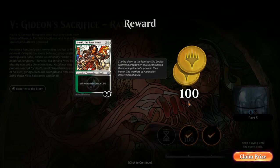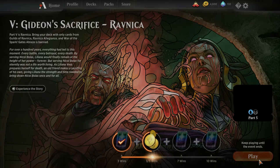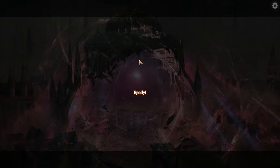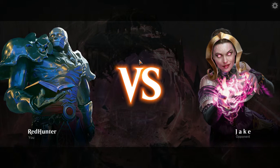Sometimes you'll see on forums: if the deck does this, this, this, and this, it'll have all these cool interactions. And yeah, that was that kind of hand — my magical Christmas land hand. I made one small misstep, but hey, we'll one-and-one with this deck.